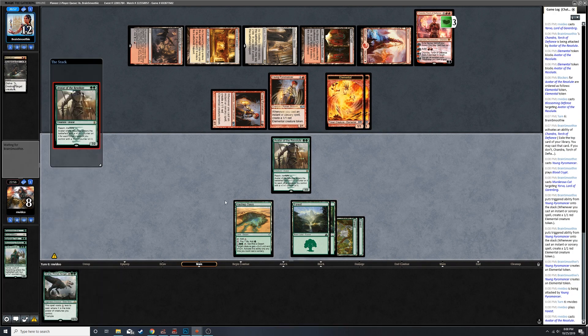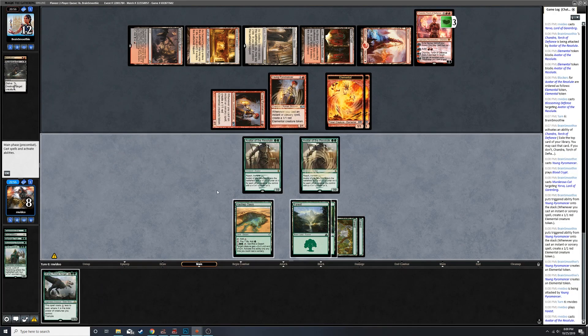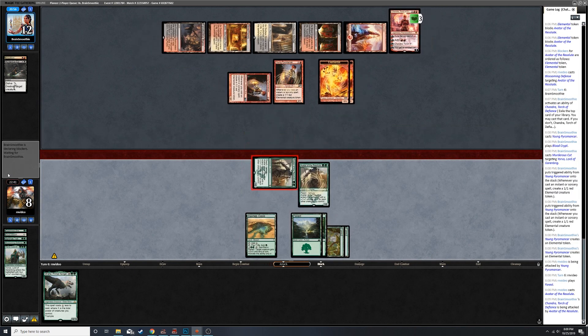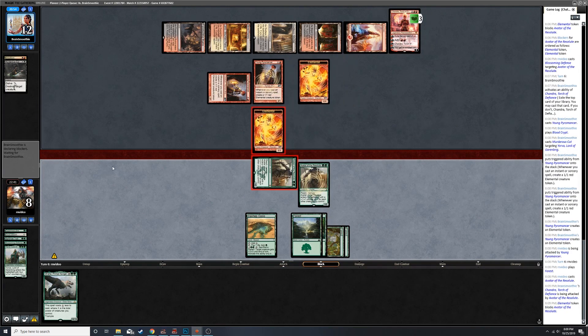We'll play another Avatar. We have six mana, this costs six - not enough. I can attack in, I could kill everything. I don't think we're going to win this, but I do want to kind of see what else our opponent's playing.